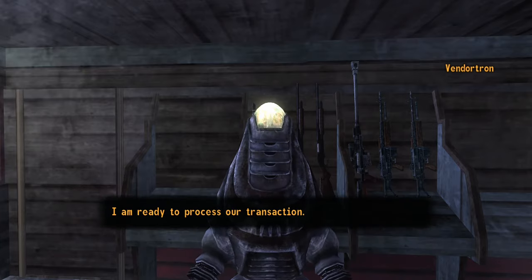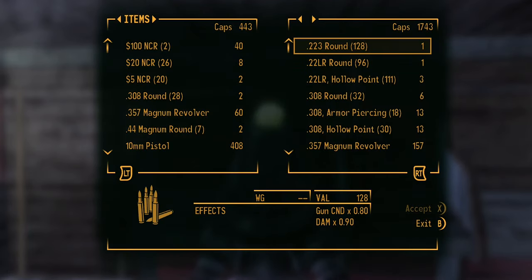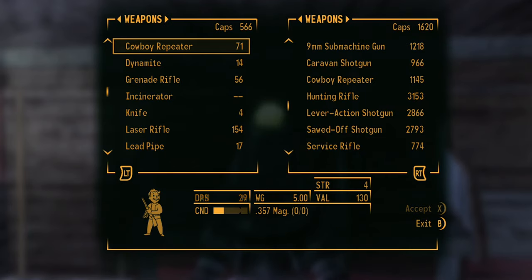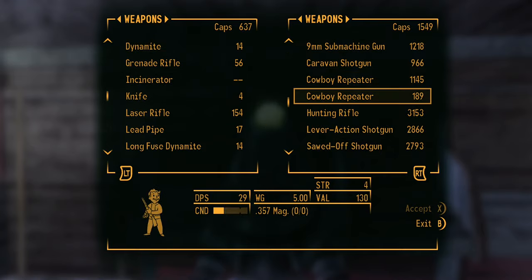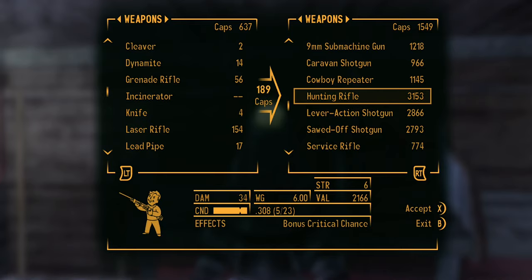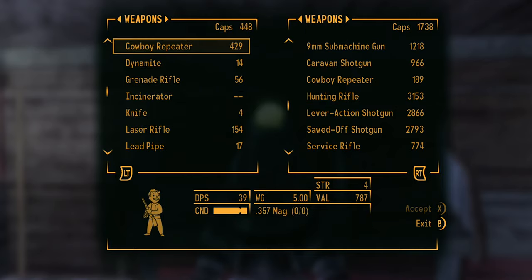You just talk to him, select 'ready to buy,' and he'll give you this menu. Make sure that you select the weapons that you don't have two of. In my example, the cowboy repeater — I only have one of that — and I'm going to use that as an example because it returned a really, really good amount. As you can see, I sold it for 189 bottle caps.